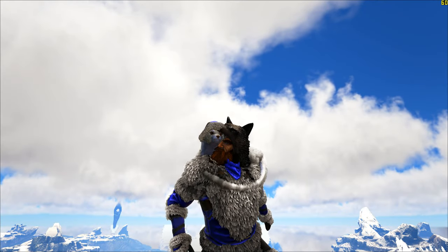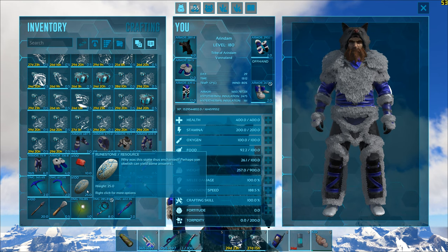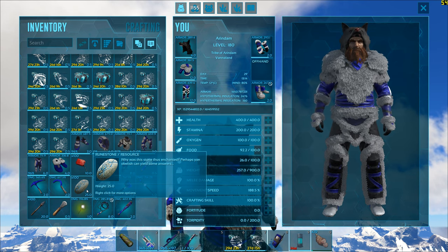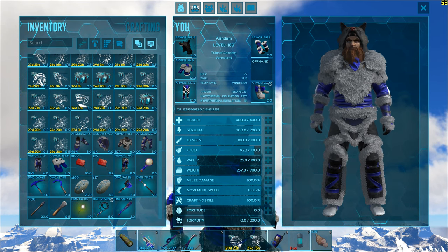Before we start the boss fight you need to unlock it. To unlock the boss fight you need 30 rune stones. To get rune stones you need to kill alpha predators. You can check out my videos in which I have shown which alpha predator gives how many rune stones — that should give a helpful guide for collecting them.